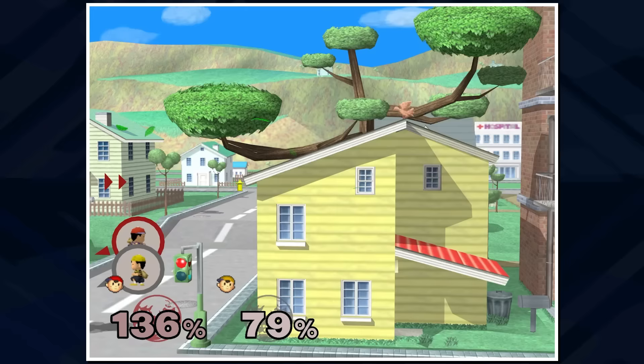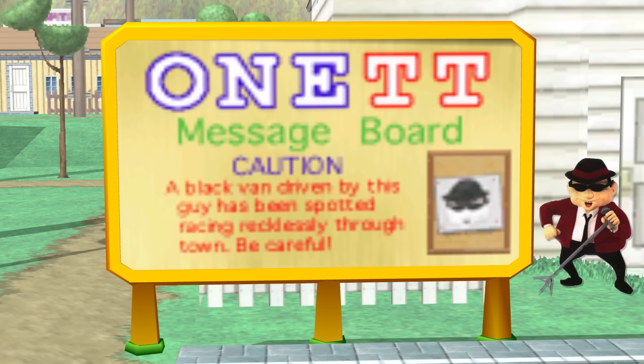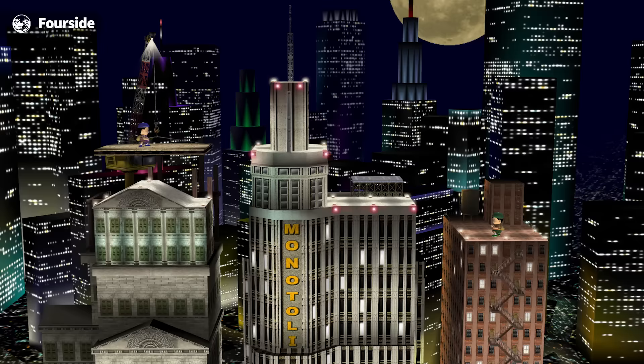Offscreen you can also see other elements of Onett such as the hotel and the arcade. The Onett message board — based on similar signs found around Onett in Earthbound — states in Smash: 'Caution! A black van driven by this guy has been spotted racing recklessly through town. Be careful!' The image accompanying the sign is Lucky, one of the Runaway 5 members.